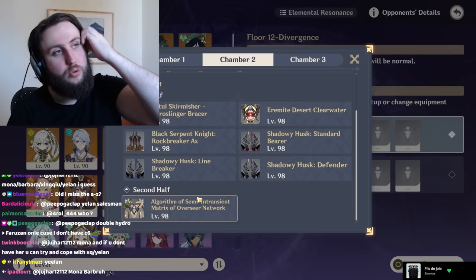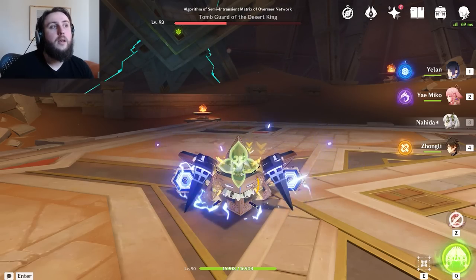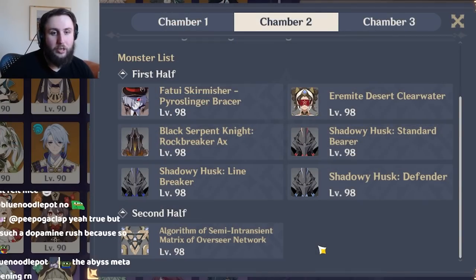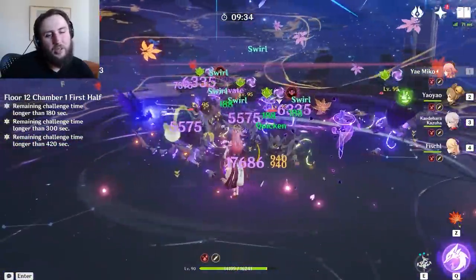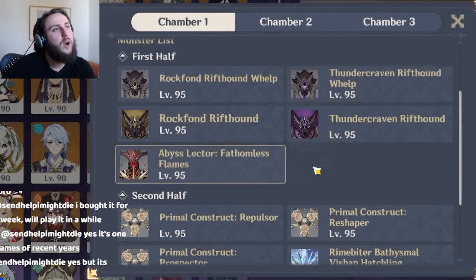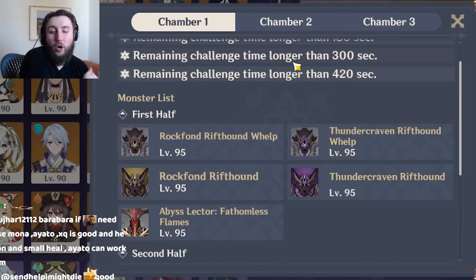Aggravate and Spread teams are the intended answer because when you trigger Quicken on Simon while he's invisible, he becomes visible again and gets stunned, which means it takes longer for him to do the attack that turns him invisible again. On the first side, Aggravate is just alright — you're not really relying on Hydro units in Aggravate teams, so it's not the best. But you can brute force it because Fischl's Electro application is so high she can almost single-handedly deal with the Pyro shield. With Spread teams it's a little bit easier to fit Hydro units. Neither Aggravate nor Spread would be my number one recommendation for the first half.